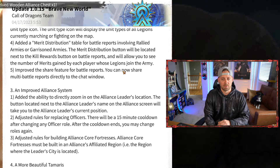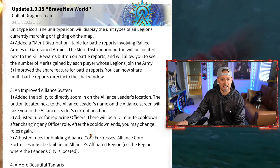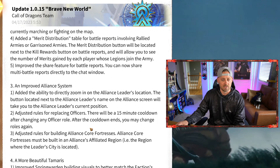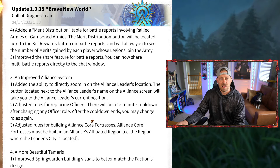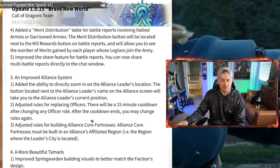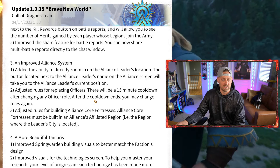Adjusted rules for replacing officers — there's going to be a 15-minute cooldown, which addresses things like jumping clans to engage in other battles. Also adjusted rules for building Alliance core fortresses: they must be built on Alliance-affiliated regions, specifically the region where the leader's city is located.